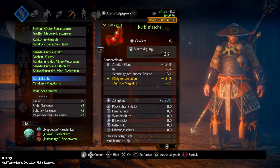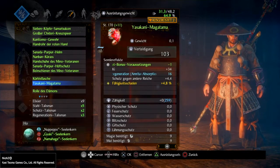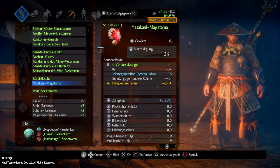Als Accessoires habe ich eine Kürbisflasche drin – könnt ihr jederzeit gegen etwas anderes austauschen. Ich habe sie drin, weil mein Fähigkeitsschaden um 4,8 Prozent geboostet wird und ich 21 Omnio-Magiekraft dazubekomme. Den Yasakani habe ich drin – Ki ist recht nett, die Gesundheitsregeneration durch Amrita-Absorption ist nicht schlecht. Schutz gegen andere Reiche habe ich mit draufgepackt und ich hatte das Glück, bei einem großen Sudama einen schmieden zu können mit Fähigkeitsschaden 4,8. Wie das Ganze mit dem Schmieden der Accessoires funktioniert, zeige ich in einem anderen Video – ist eigentlich relativ einfach.